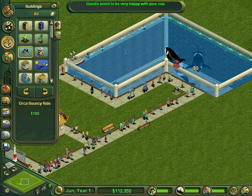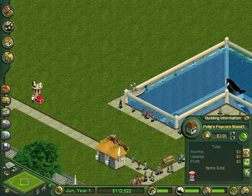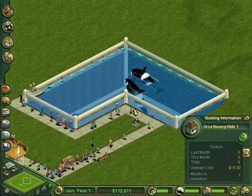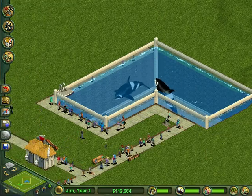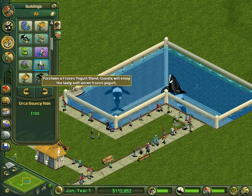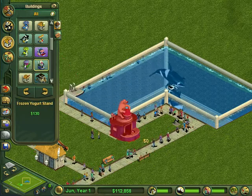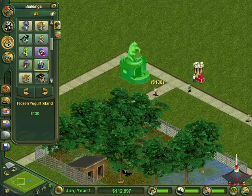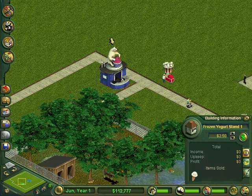We're going to get an Orca bouncy ride — so pretty. We're going to adjust the prices for popcorn — three dollars? My God. It's two dollars. They go on this for free? Oh, that's bull crap. Money wasted. We're going to get a frozen yogurt stand — I don't care what any of you say, frozen yogurt's amazing. It will be $2.75.